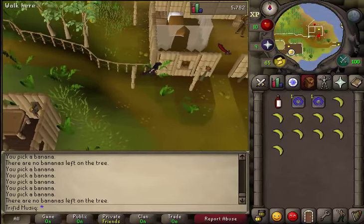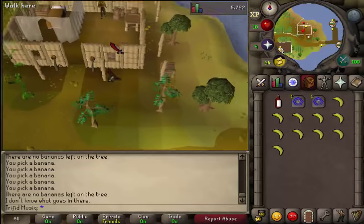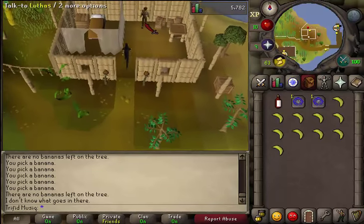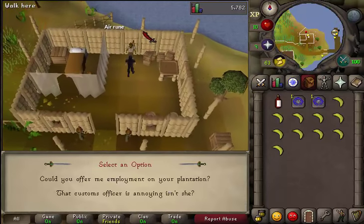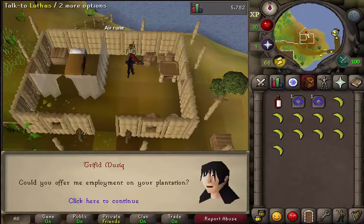Just keep going east until you see a little house on the northern side of the road. Enter that building and you will find Luthas. Talk to him.